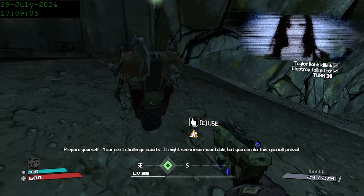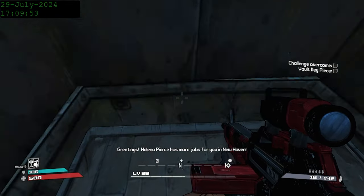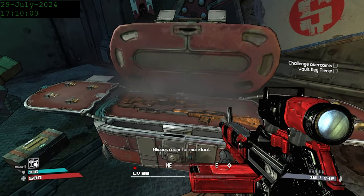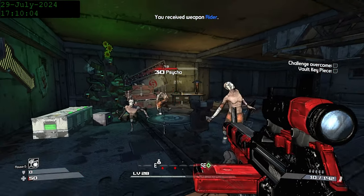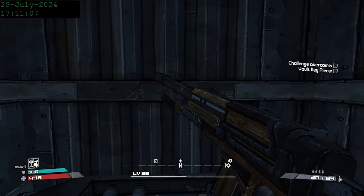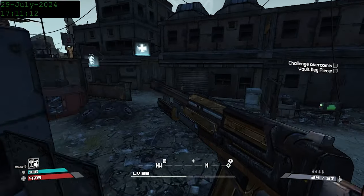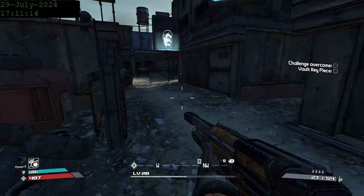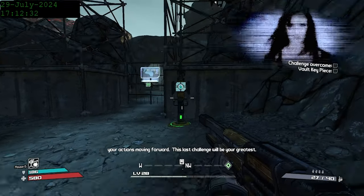At the bottom, there are a bunch of level 30 psychos and chests, one of which contains the Rider Sniper Rifle. It has a much larger magazine and rate of fire compared to most other sniper rifles, but much lower damage. Also, like the Elephant Gun, it doesn't have a scope. It's not that great of a weapon, but it's unique and it's free.